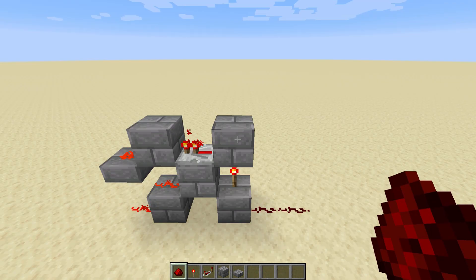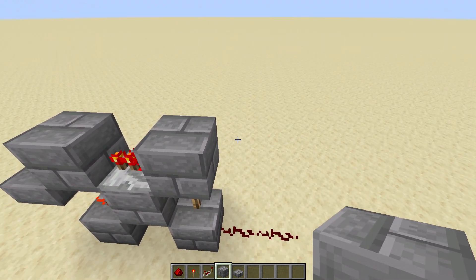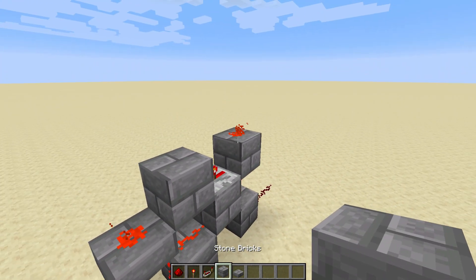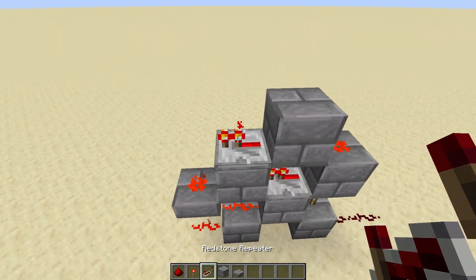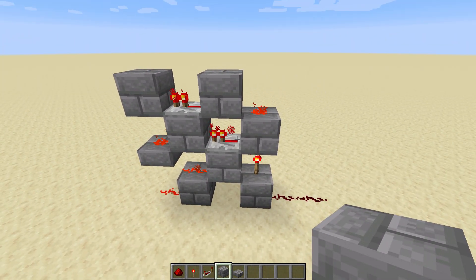For the fourth and penultimate layer, you again need two gaps. So gap, gap, then you need redstone, block. So redstone on top of the block, and then a block just after the redstone, like so. And then after the block, you need a repeater and another block. So repeater facing that way, and then another block coming behind the repeater, like so. And this is what you should have at this point.